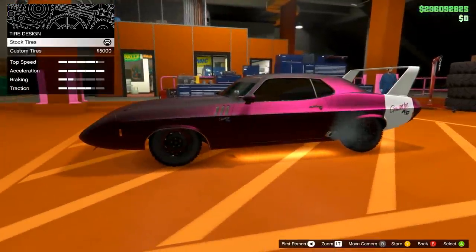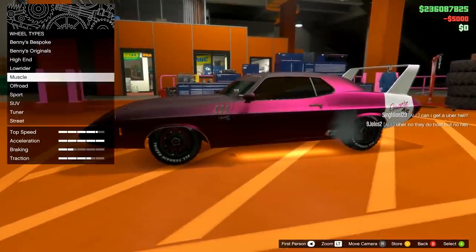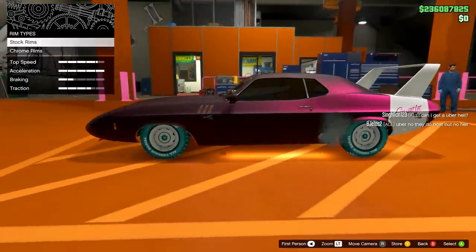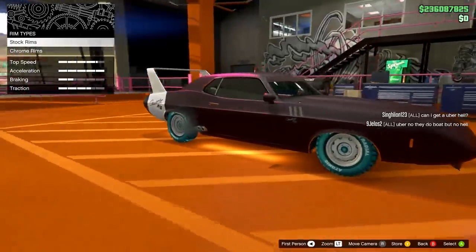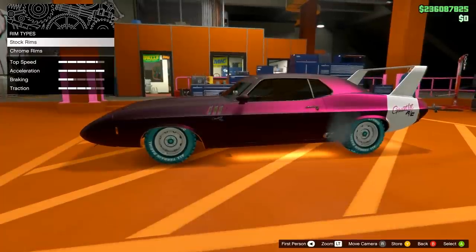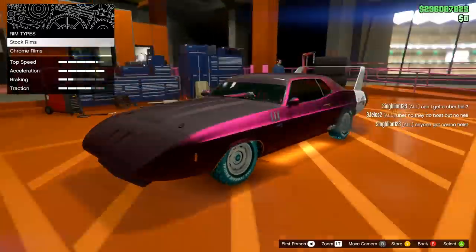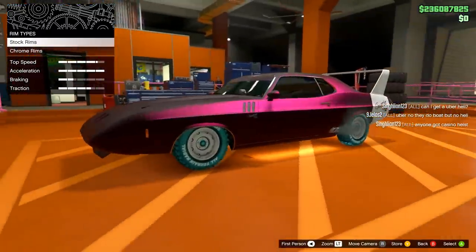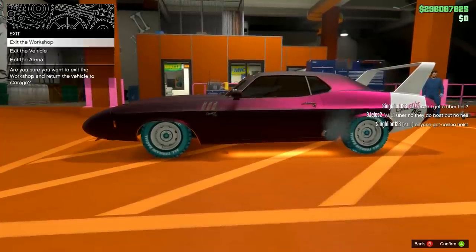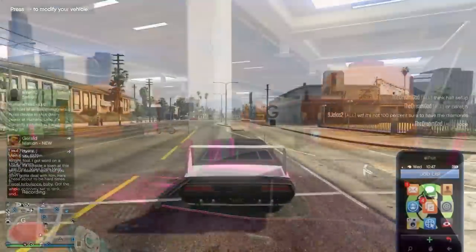After equipping the Mill Spec Steely rims, we're going to have to equip custom tires. It does not work if you do not have custom tires — don't know why, but that's just what has to happen. Once you have the Mill Spec rims with the custom tires, go back into the off-road section and go down about five or six spots to the Mountain Man tires. All you do is hover over these for a good five to ten seconds, then back out — and that's it. Look at that, we have the blue rims.